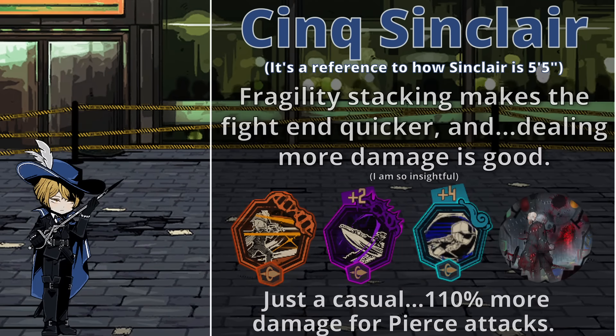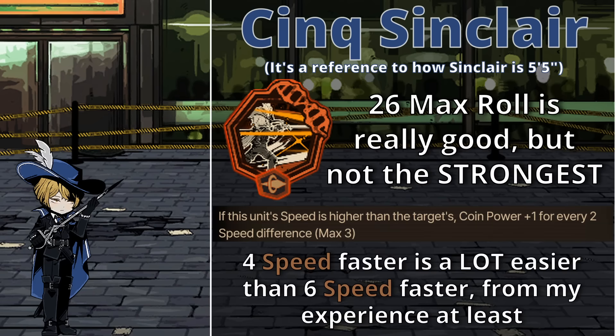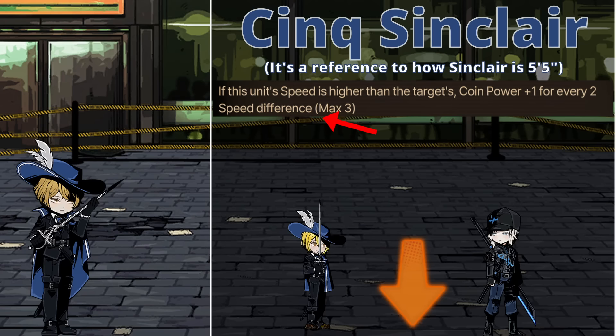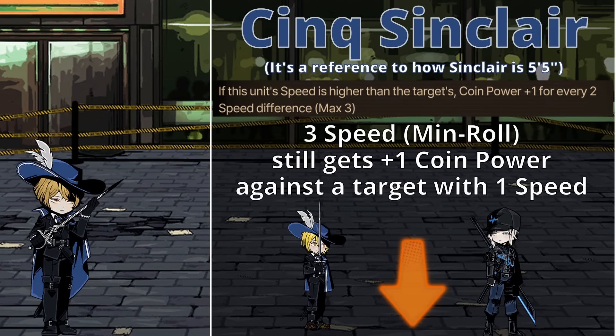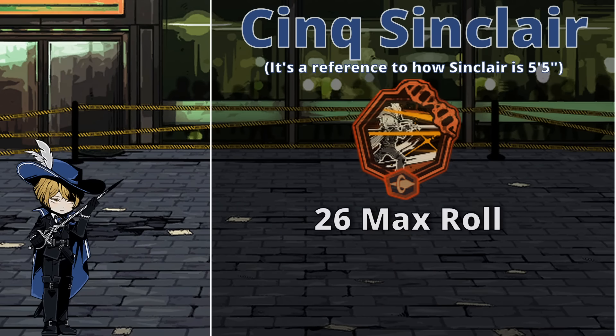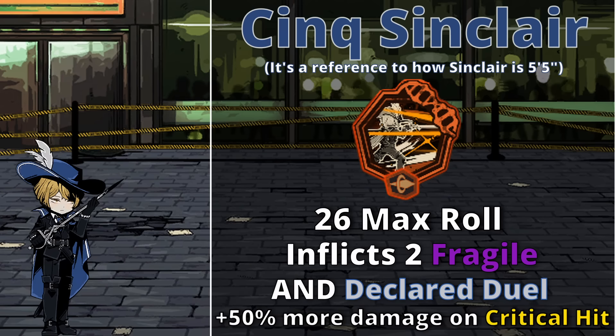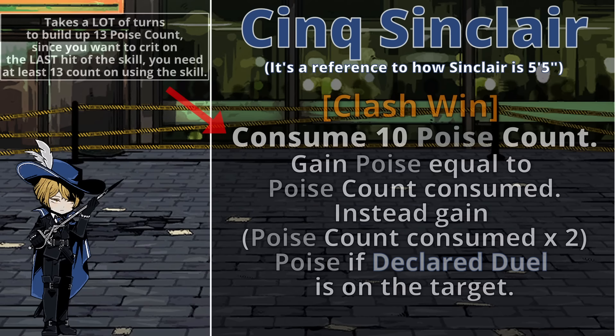While the skill 3 is certainly not the strongest numbers-wise, and being 6 speed higher than the opponent is where things start to get a little bit difficult, it's still feasible. Team synergy via crow's eye view, or just using any amount of bind - since it's about the difference of speed between you and the opponent, not just your speed, which is actually better for him because he can roll a 3 on speed and still get one of his coin power conditions - can mean you have a 26-rolling skill 3, giving 2 Fragile, inflicting Declared Duel, and the potential for plus 50% crit damage on the last coin, though that is a bit inconsistent due to the amount of poise count required.